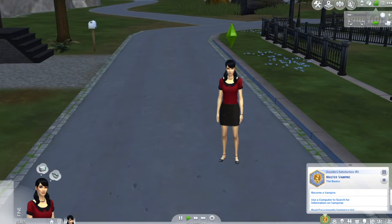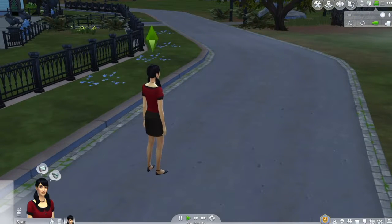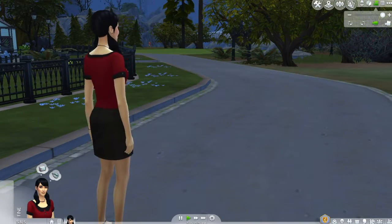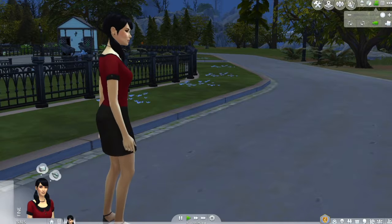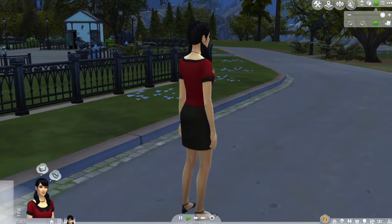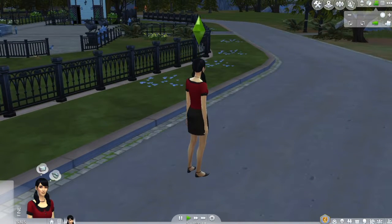She wants to become the master vampire. My whole plan is to get up on that hill — oh look at the bats coming out! Vlad lives up on this hill; you can kind of see his fancy house. We'll be visiting it, but we're not gonna be friends with him — we are gonna want to take over his position.